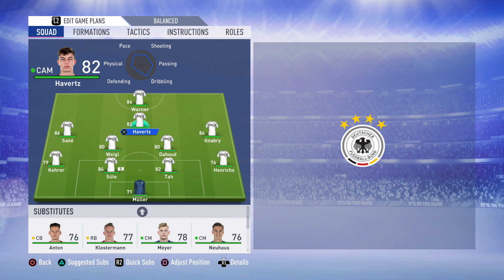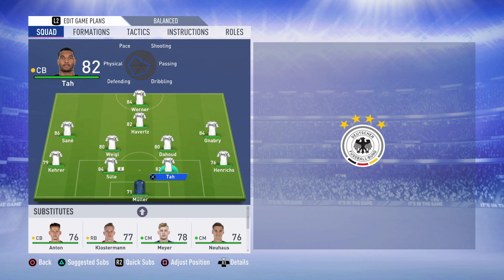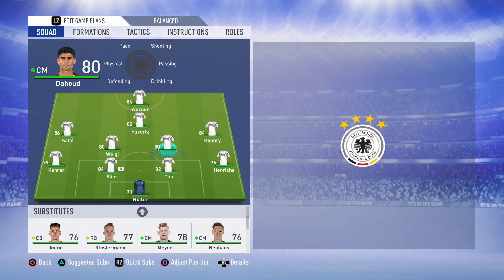Kai Havertz in that midfield — another fantastic midfielder, currently playing for Bayer Leverkusen. Julian Weigl, the Dortmund CDM — a lot of people consider him the German Busquets, so that's high praise. Tah, another Borussia Dortmund midfielder — quality player indeed. You've got the PSG centre-back Kurer put in the left-back role. Süle and Jonathan Tah in that defence — Süle playing for Bayern, he's been good for them. And Hendricks in that right-back role. Similar to Spain, keeper Muller isn't really good — there's no under-23 quality keeper for either Spain or Germany — but it's still a very good team.